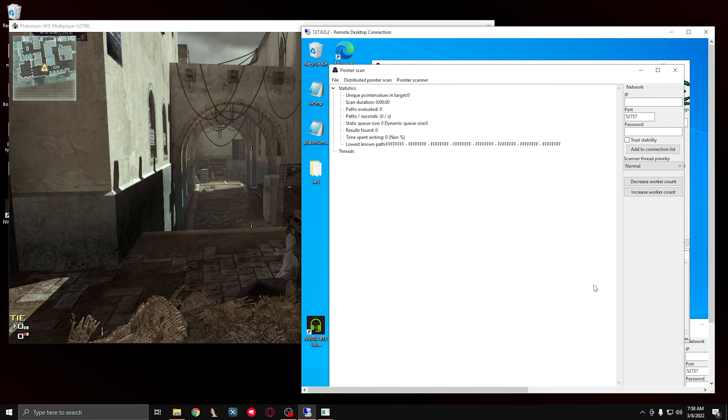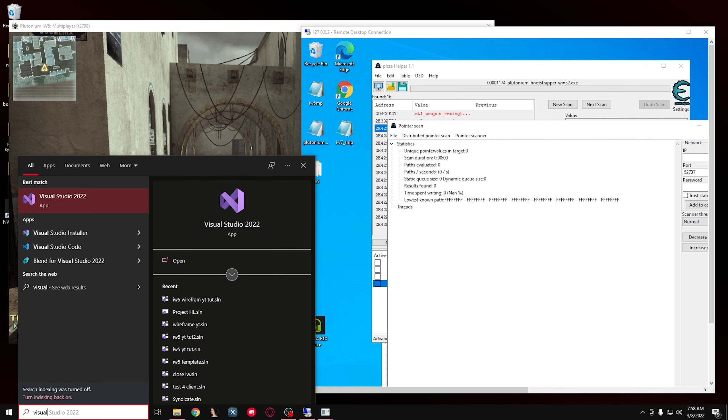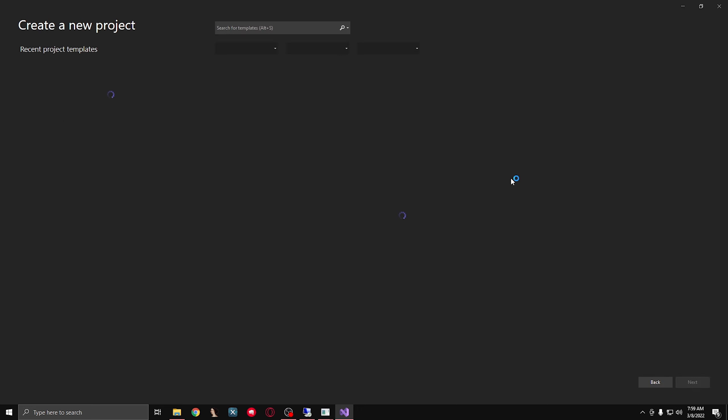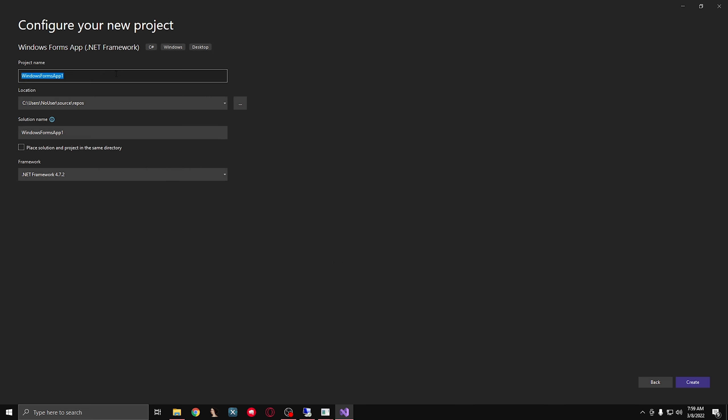Now while these are loading and searching, I'm going to open up Visual Studio. Create new project. We're going to load Windows Form App and .NET Framework. You can name this whatever you want - I'm just going to name it NW3 for simplicity.